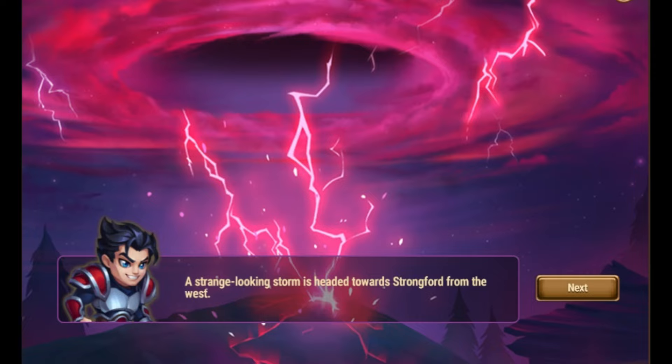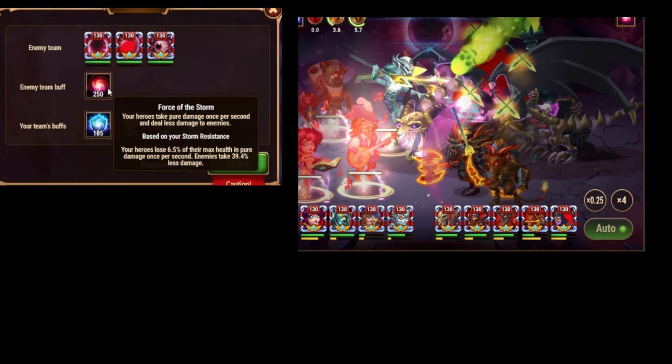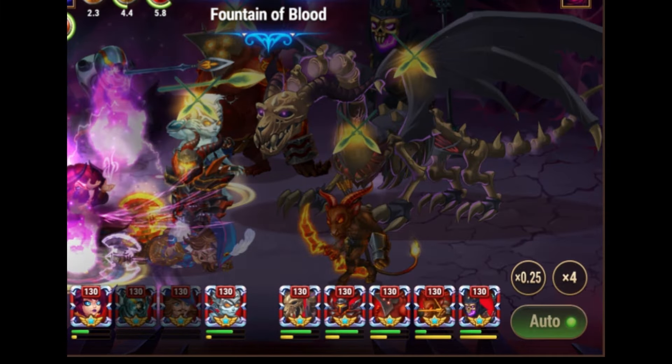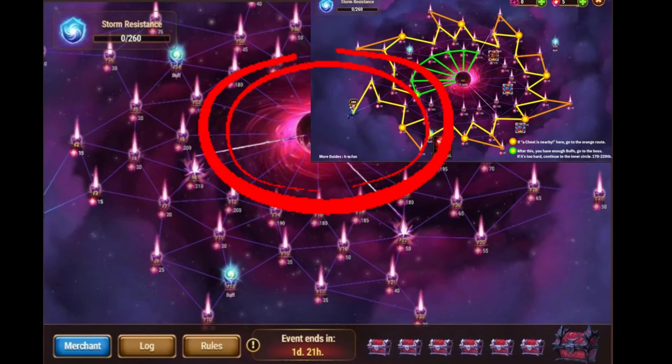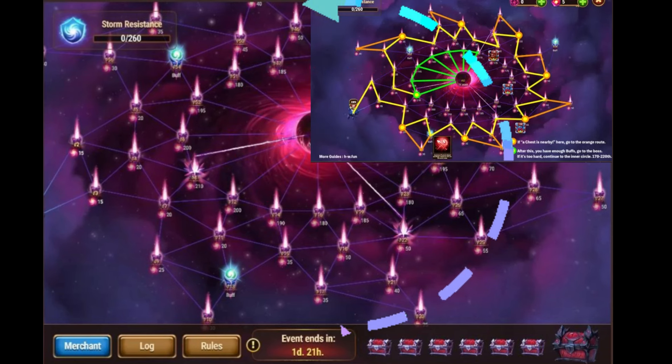Hello, welcome to the Great Storm guide. This event has force of storm and storm resistance. If you are fighting against enemies with high force of storm, you need high storm resistance, otherwise you will take too much damage. In the inner circle there are enemies with high force of storm, and the outer one has low resistance.